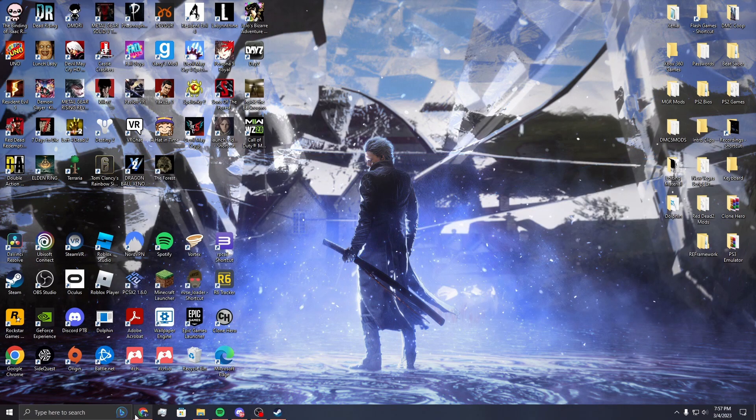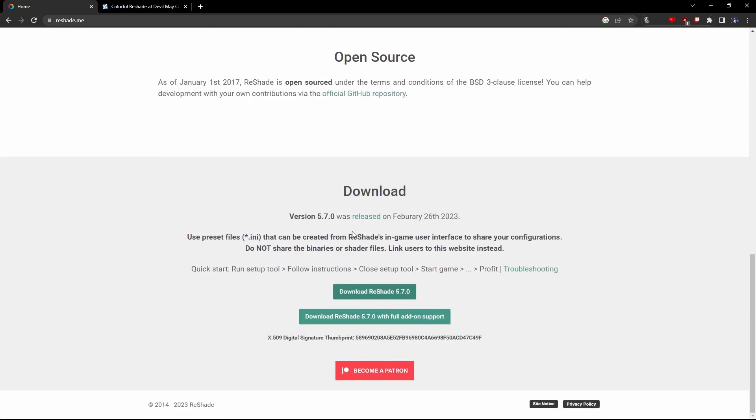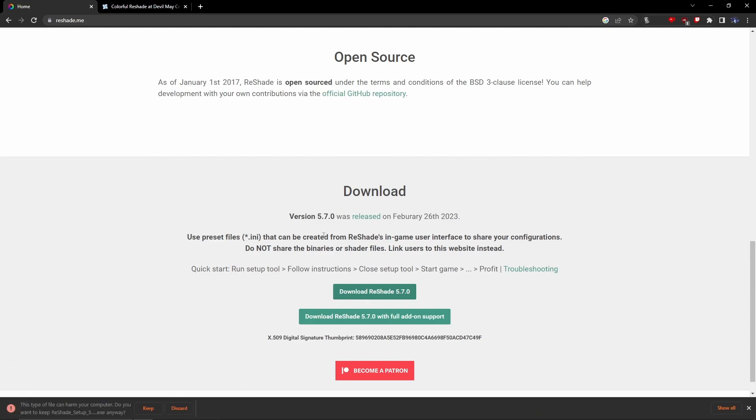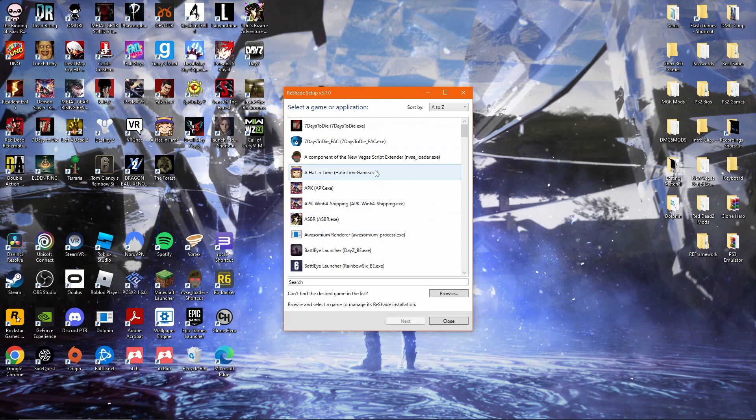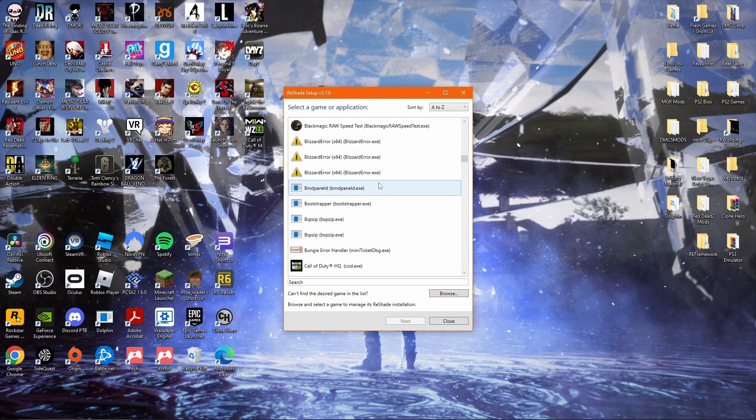Next, go to Google and type in Reshade and go to the website — I'll have a link in the description. Scroll all the way down and download Reshade 5.7.0, or whatever the newest version is. It'll say the file may harm your computer — it's not, so just keep it. It should download fairly quickly, then open it.